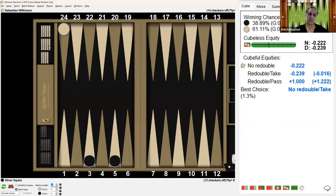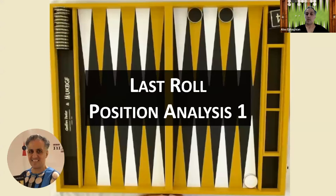In any of the cases, it's always a take because white is a huge favorite. So that explains how to do the calculations for match winning chances, how to calculate the odds — the risk divided by the risk plus gain — and how to calculate your winning percentages on a last roll. Oliver thought about this for about three minutes and came to the correct answer. I'll put a link in the description to the video so you can actually see that. Matches can be much more complicated than simple money games, especially with longer matches and higher cube levels because the calculations become more complex.